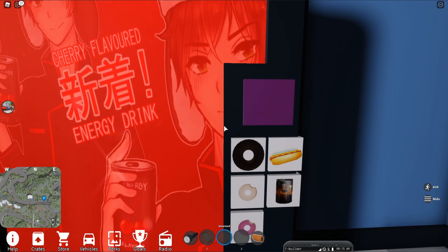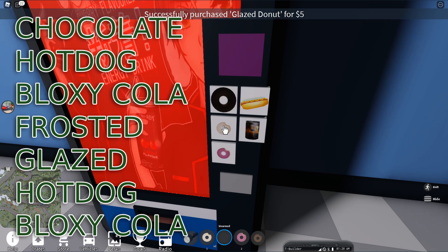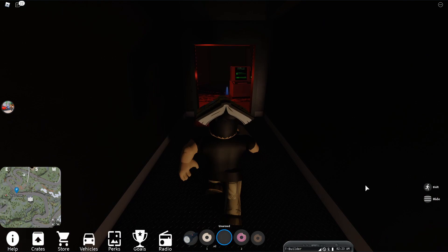You want to enter it and find this vending machine. You have to click on the items in the order shown on screen. Once you do that, a desk will open up — stand in it and wait for it to go down.